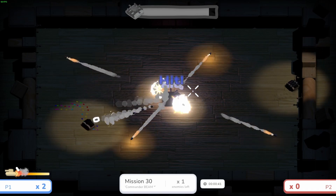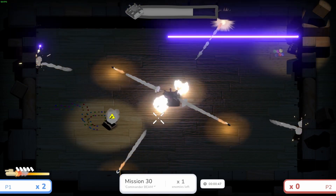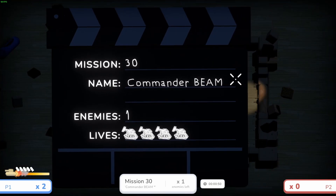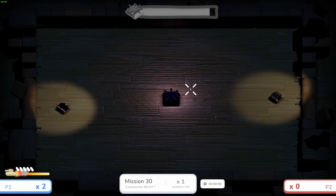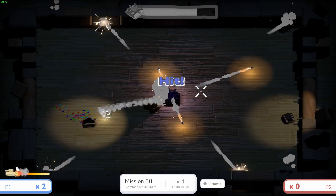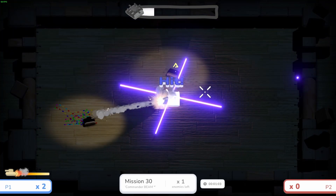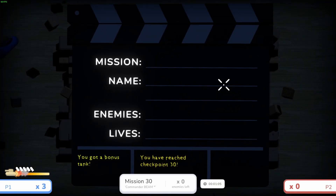The secret mission is against a boss — Commander Beam instead of the normal Commander Boom. There are lasers everywhere. Standing between the laser lines on the wall, the player figures out a safe spot and absolutely annihilates Commander Beam almost instantly.